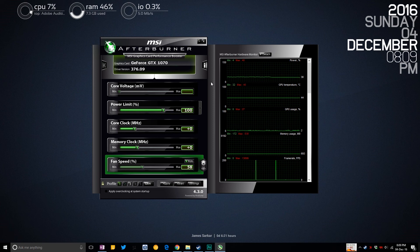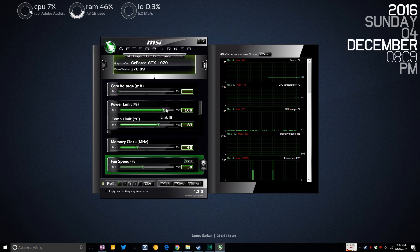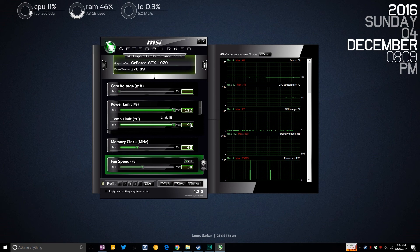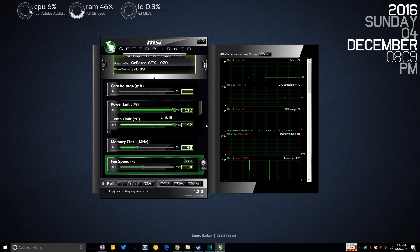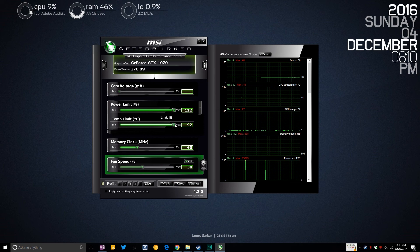First step is the power — the juice going into your graphics card. We need to increase that to allow an overclock; it needs more juice to run, which is why it gets hotter. Simply crank the power limit slider up to max, which is 112%. But notice that when this is linked, the temp limit goes up to 92°C as the thermal throttling threshold — and 92°C is a bit nasty for my taste.